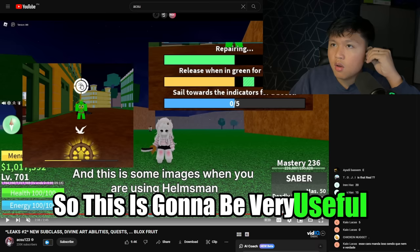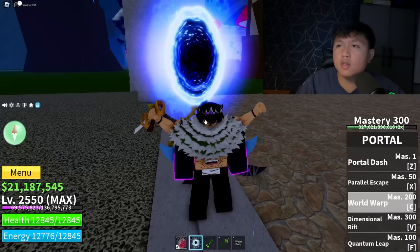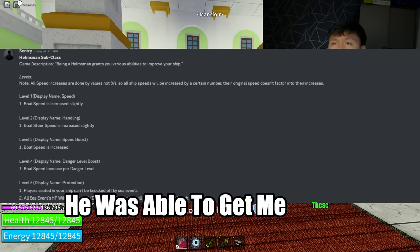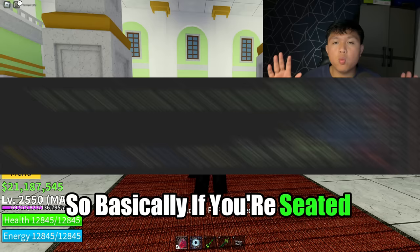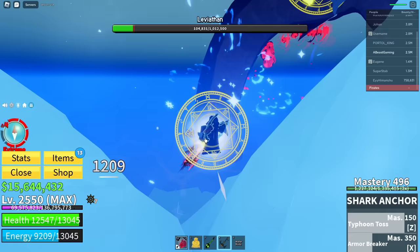This is going to be very useful for sea event hunting. As you can see in these images, if you sail toward the indicator you get a boost, and a green release gives extra HP. Huge shout out to Sun Tree as well, the guy who sent me these game file leaks. If you're seated while using the Helmsman subclass, you are basically never going to fall off during sea events. Even if you keep getting spammed by Leviathan, as long as you are seated, you will never fall off. This is very good for a massive team — you won't get spammed, you won't fall off.